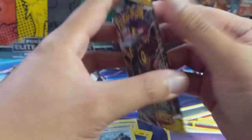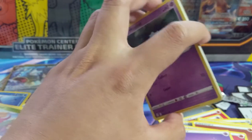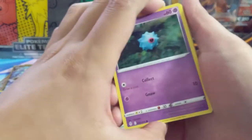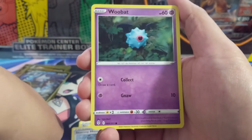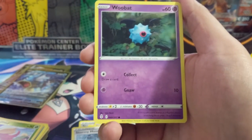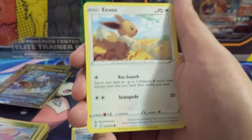Last pack — come on Umbreon, you can do this. Richard Omega, best of luck, thanks for your support on Patreon. Check out the PSA videos if you have not yet — a lot of good stuff including a $20 card that turned into a $1,000 card post-grading, a year later. Alright, here we go, last pack.